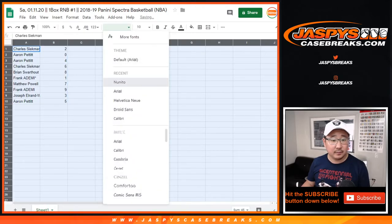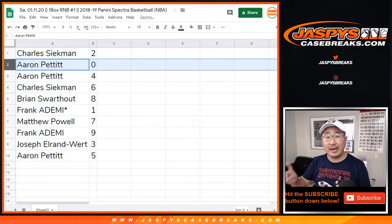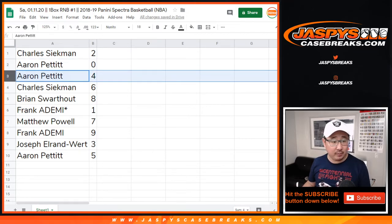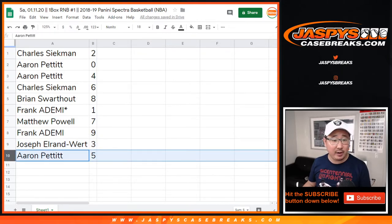All right, so here are the number assignments: Charles with two, Aaron with zero — so he'll get any and all redemptions in this one-box break, including one-of-one redemptions. Aaron with four, Charles with six, Brian with eight, Frank with one, Mojo with the last spot, Matthew with seven, Frank with nine, Joe with three, and Aaron Pettit with five.